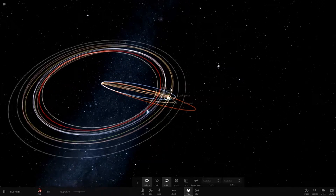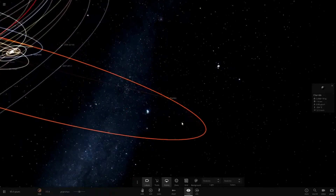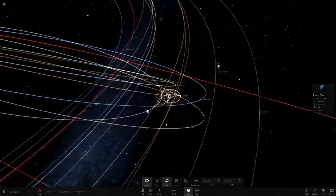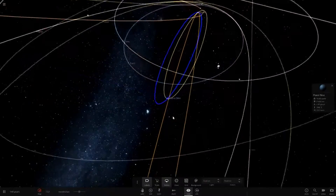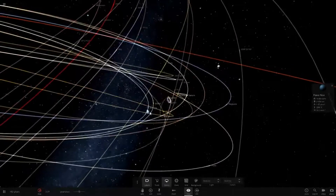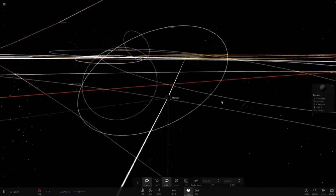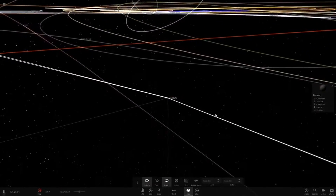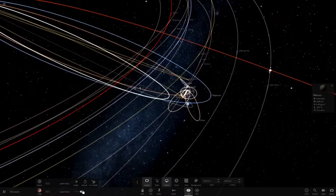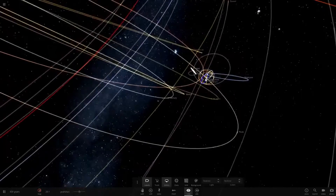All the orbits are going wobbly. Charlingo - whoa, what the heck happened to that? It's getting thrown away pretty quickly, that orbit is getting stretched a lot. Where's Mercury gone? Look at all this - it's pretty crazy. I've never actually tried this either.